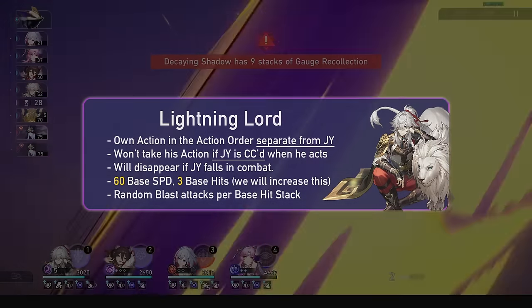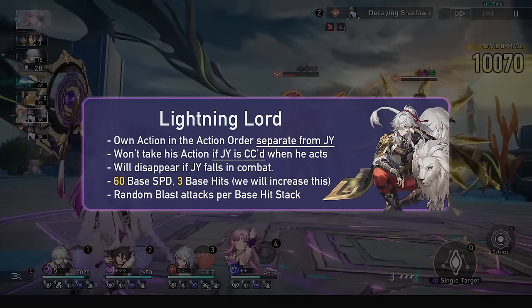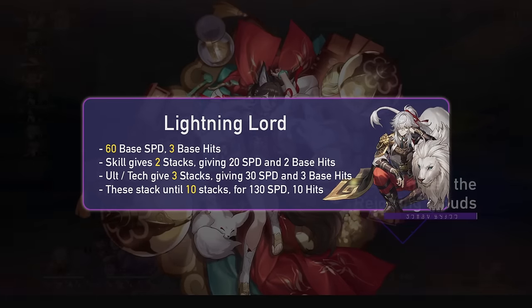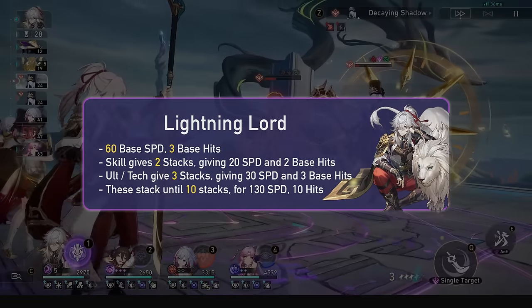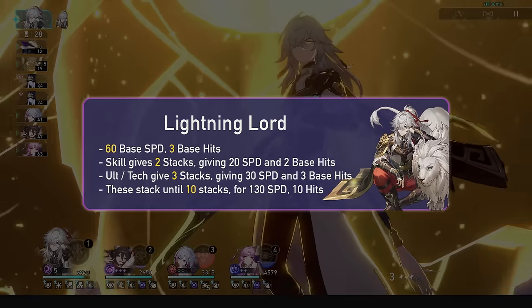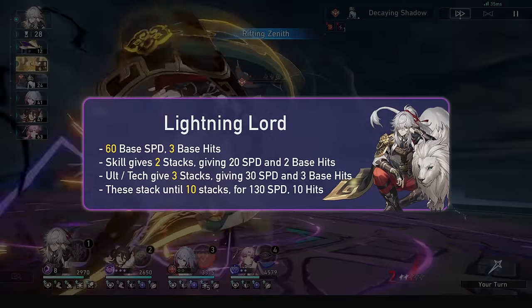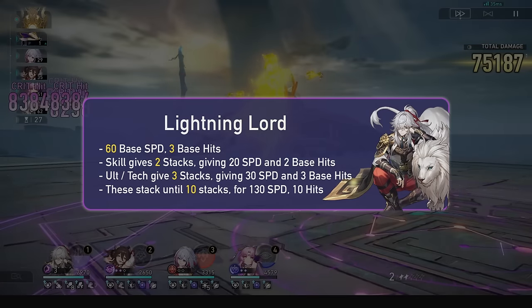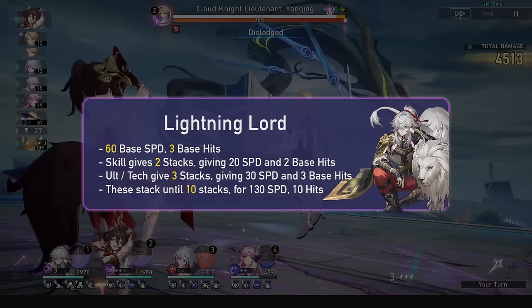At 3 hits this is very slow and weak, so we will use his skill and ultimate in order to gain stacks for Lightning Lord. Jingyuan's skill and ultimate are AoE damaging abilities and will grant 2 and 3 Lightning Lord hit stacks respectively. Every stack Lightning Lord gains gives him 10 speed and 1 extra hit on his go. Therefore using your skill, for example, will now make Lightning Lord 80 speed and have 5 hits. If you skill again, he'd now have 100 speed and 7 hits.